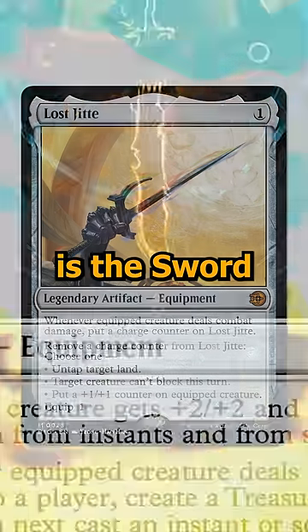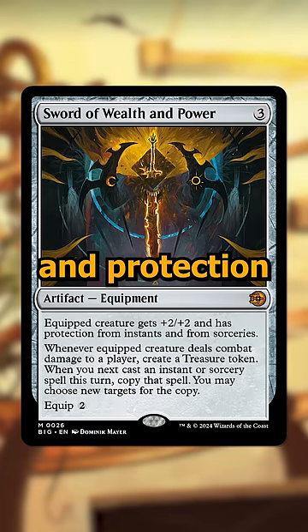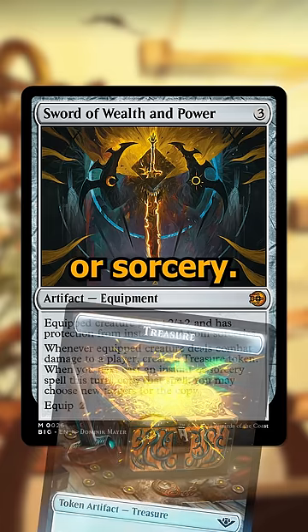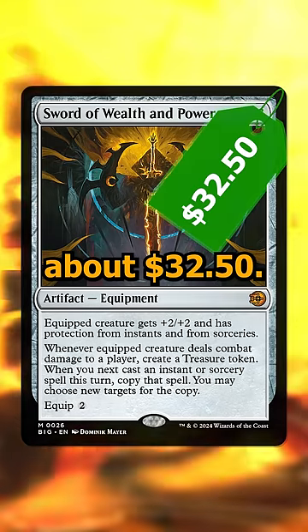And finally, number one is the Sword of Wealth and Power, a three-cost equipment that gives the equipped creature plus two plus two and protection from instants and sorceries. Whenever you're hitting people, you get to create a Treasure and copy an instant or sorcery. The protection and the on-hit effect are crazy, so the card's going for about $32.50.